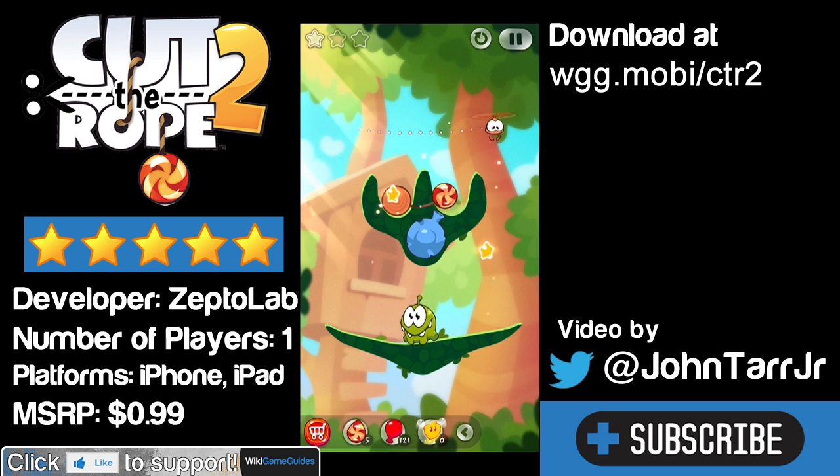The real challenge comes when you're trying to get all 3 stars. You have to think outside the box on a lot of these levels and use every mechanic that the level gives you to get all 3 stars. I've got 2 of the stars so far, and now I'm going to move that candy up and over. I'm going to drop that log — and I missed the drop.